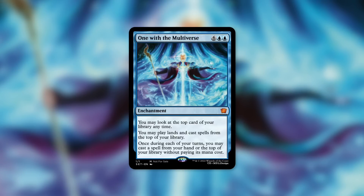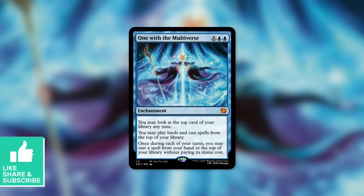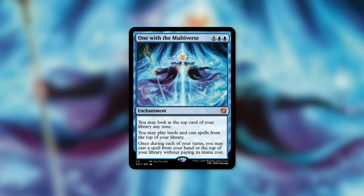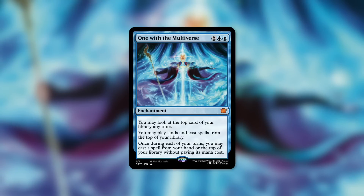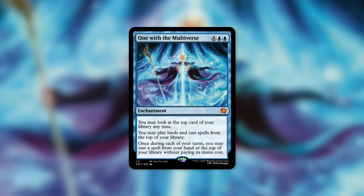What is the point is what this card does. One with the Multiverse, an enchantment for six blue blue. For an enchantment with that high of a mana cost, this better be good. You may look at the top card of your library anytime — that's a good start. You may play lands and cast spells from the top of your library — also good. And once during each of your turns, you may cast a spell from your hand or the top of your library without paying its mana cost. So this is kind of like a combination of two cards in a way, with a certain limitation.